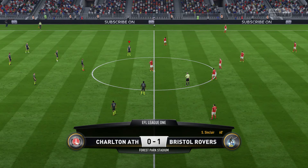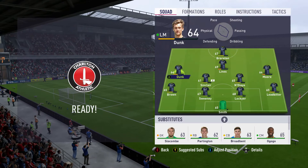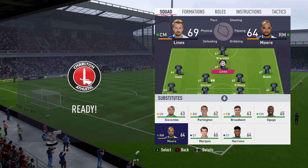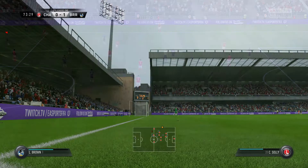I'm going to make a change. As you can see, the three attacking mids — this is the problem I was alluding to earlier, where we're going to find a bit of an issue in terms of energy. I'm going to take Moore off, take Lines off as well, and bring on Ogogo. His physical stats are fantastic, so that's what we need, especially in this situation.